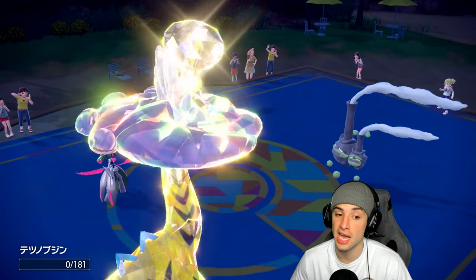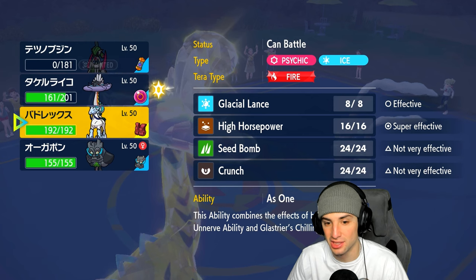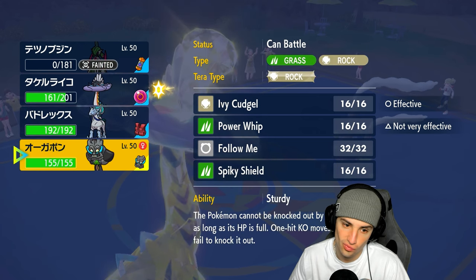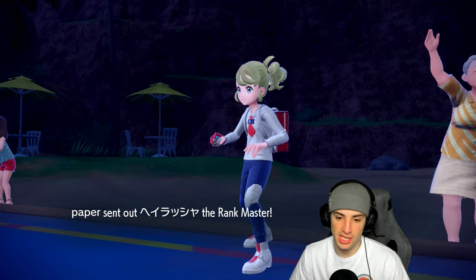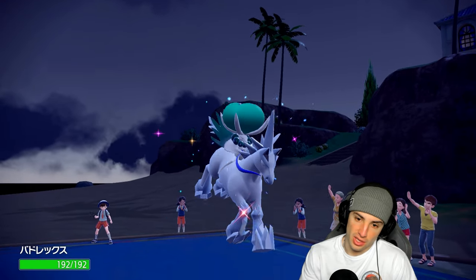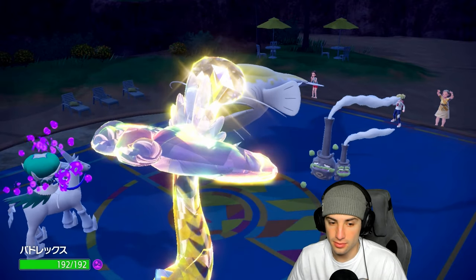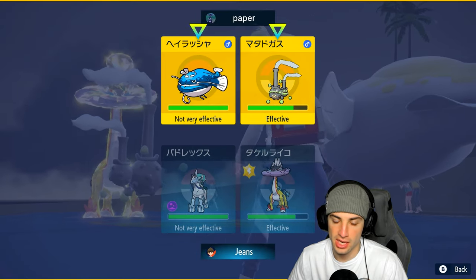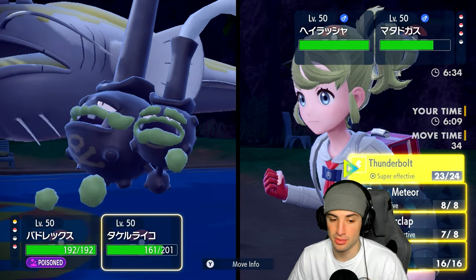The next Pokemon I bring out will get poisoned from Toxic Spikes. We'll bring out Calyrex and take a little poison. They go into Dondozo — they could swap into Tatsugiri. We could go Glacial Lance and Thunderbolt into Dondozo because if they Terastallize it, it takes big damage from Glacial Lance. Maybe it goes Grass Tera — I don't mind that. Let's do it — Glacial Lance and Thunderbolt into that slot.